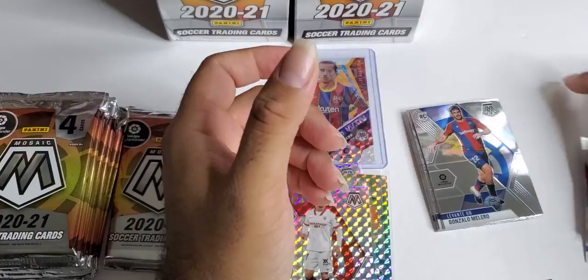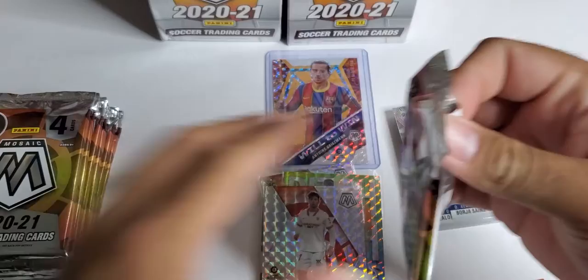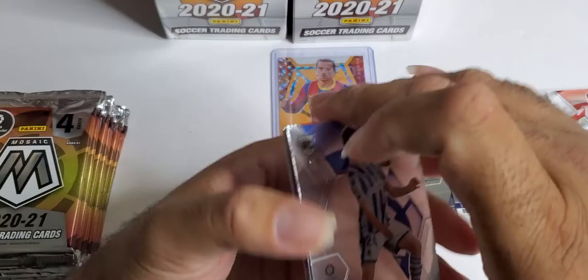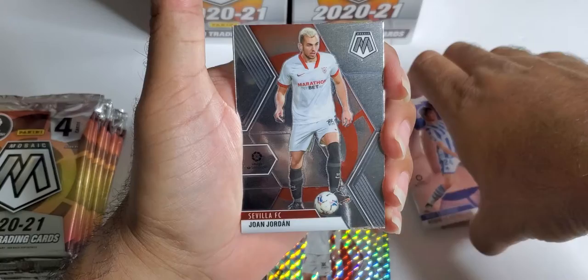Last and final pack from the first blaster. I know I threw a rookie on the wrong side. I'm liking these mosaics. Ruben Lee Normand — don't know who that is — rookie. John Jordan, another rookie. Edgar Mendez, and our last mosaic.